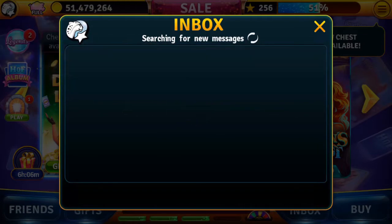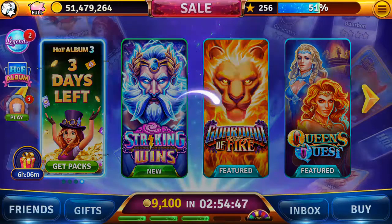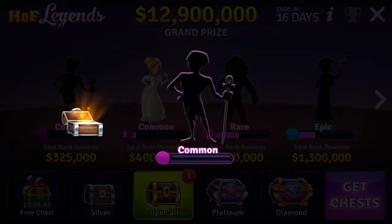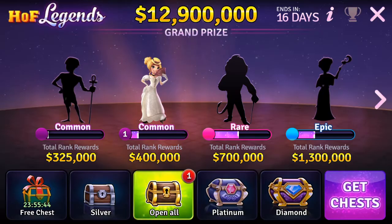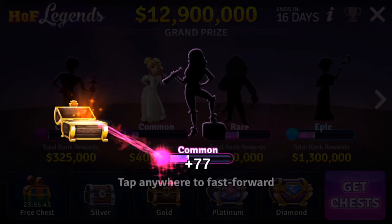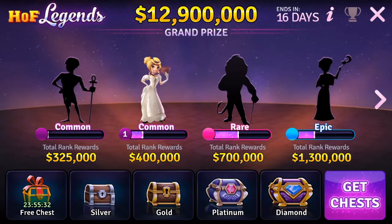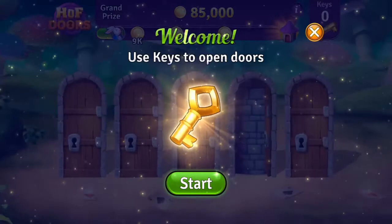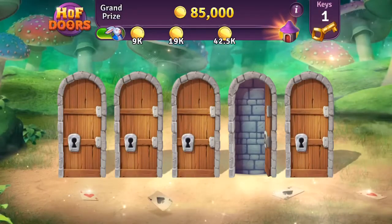Let's open that chest over there in the legend. I have two chests — let's open one of them. Common. Another common. Let's open the other one now — a rare! You can get chests, but I think you have to buy them. We've got one key; let's see what we open up here. The middle one — missed it again.